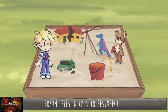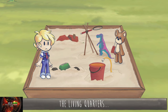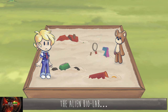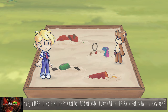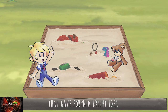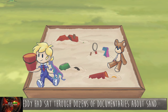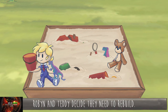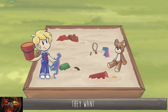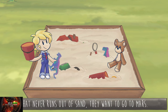Gutting. Robin tries in vain to resurrect the rover, the living quarters, the water maker, the alien bio lab — but it's too late, there is nothing they can do. Robin and Teddy curse the rain. Robin slumps down in the sand with Teddy, and that gives Robin a bright idea. Robin had heard about a magical place that never rained, and Teddy had sat through dozens of documentaries about sand. They decide to rebuild — they want to go to a place that's always sunny, a place that never rains, that never runs out of sand. They want to go to Mars.